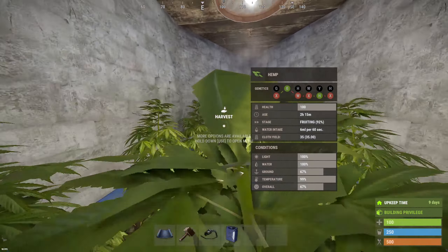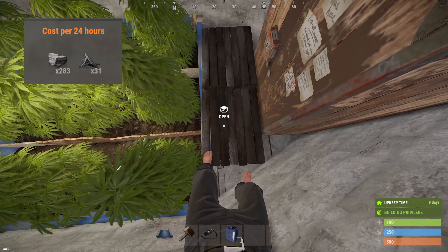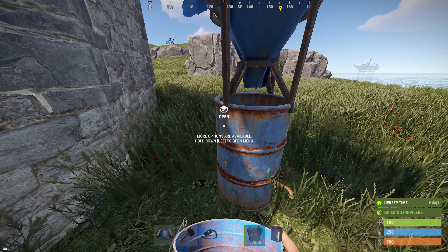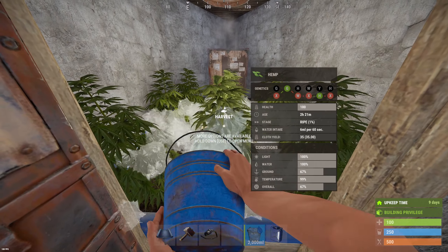You can expect nearly 300 cloth from this farm every two hours. It's obviously not a ton, but since the upkeep is so low and you find all of these items in crates and barrels anyway, you can expect this farm to quickly pay for itself while idling. And don't worry about high maintenance either — as long as you put one bucket of water every hour, you won't have to worry about your plants dying.